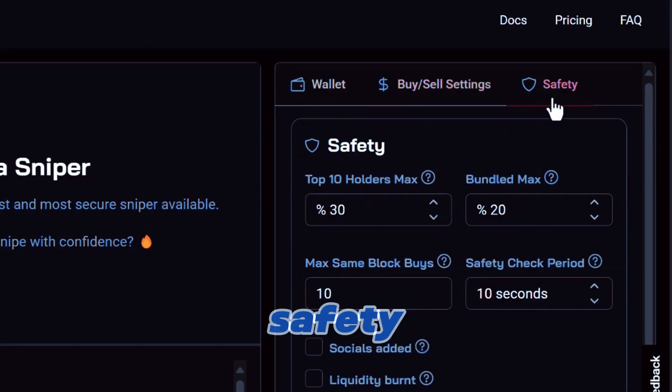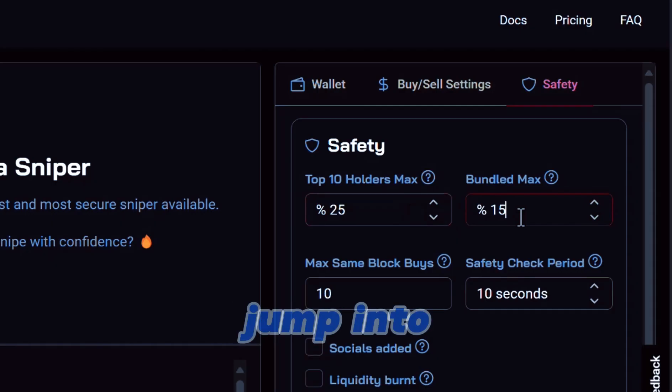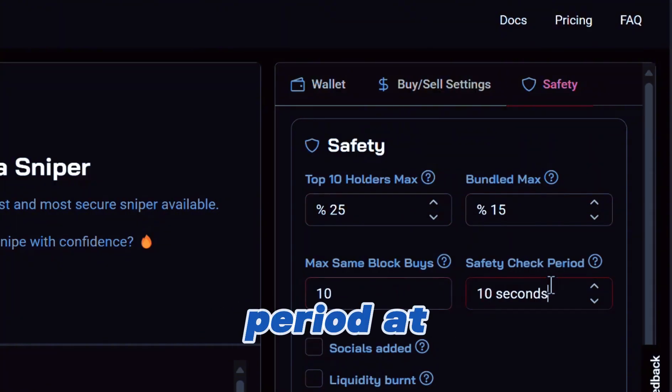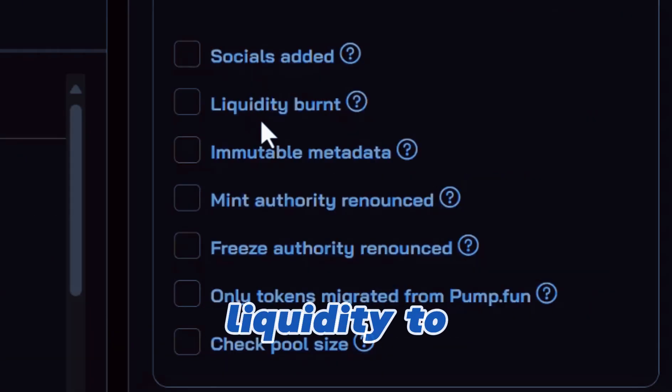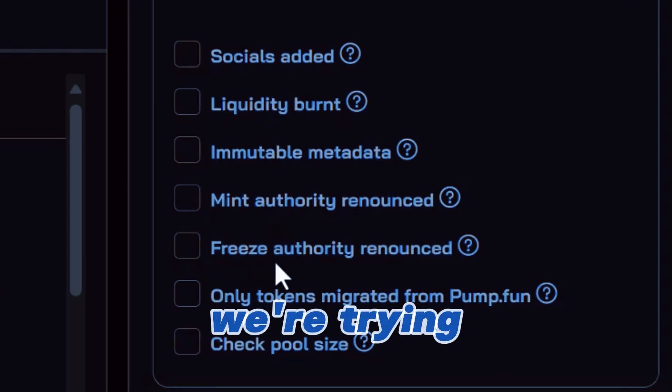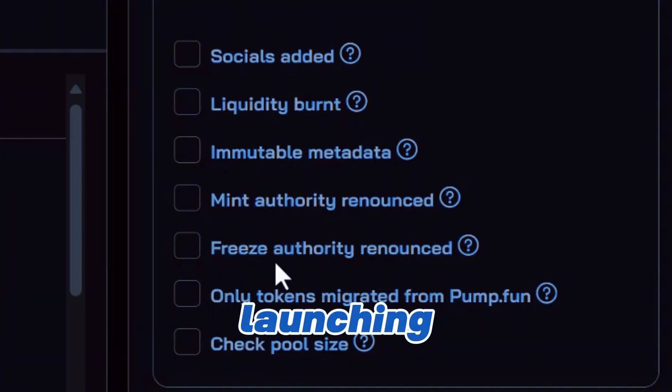Let's check out safety. Top 10 holders — it's a little complicated but I'll simplify. This is how you avoid those rugs, so I'm going to bring it down to 25%. You can just go ahead and copy my settings. Max same block buys we're going to keep at 10, and we're just going to keep the safety check period at 10 seconds. Liquidity burn usually takes some time, so I'm just going to leave that blank. We're trying to snipe meme coins as they're launching — that's the whole purpose of this bot — so we have to leave a lot of this stuff unchecked.